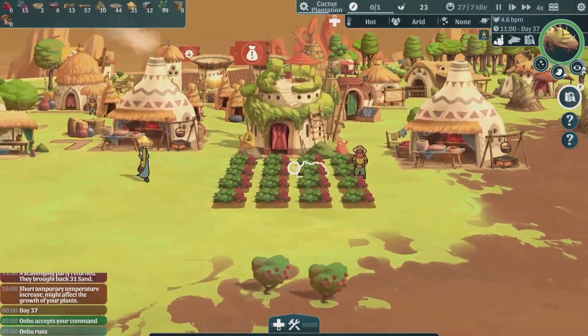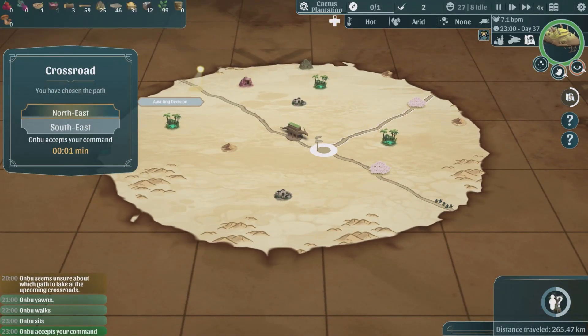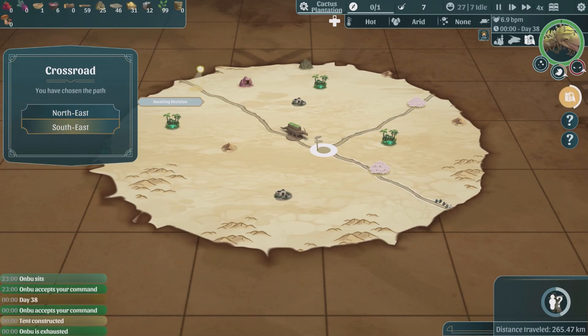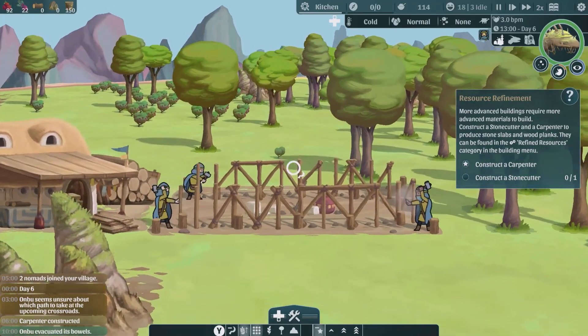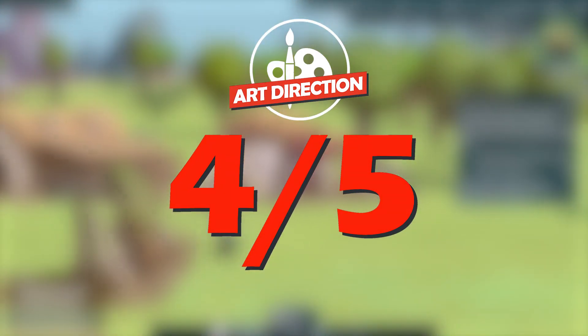I'm hoping that the UI gets a visual refinement for the full release. Overall, the art direction here is pretty solid — we're not pushing the boat massively out but the game looks and sounds good, with the major exception of the UI which just feels out of place. And that's a problem when it's taking up a quarter of your screen real estate. The Wandering Village is getting a solid 4 out of 5 for art direction.